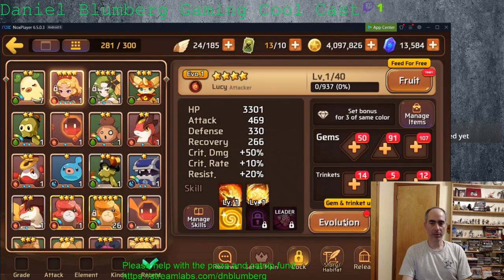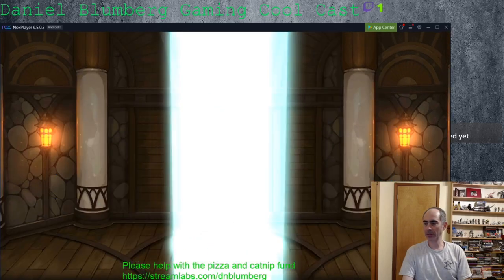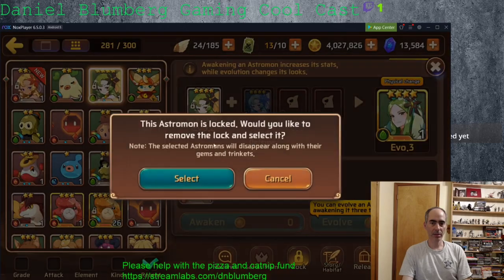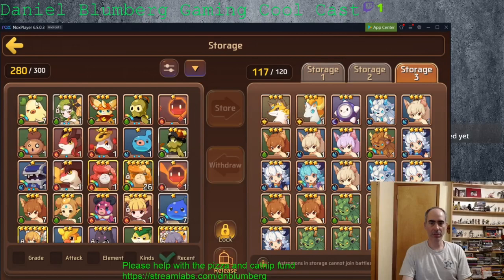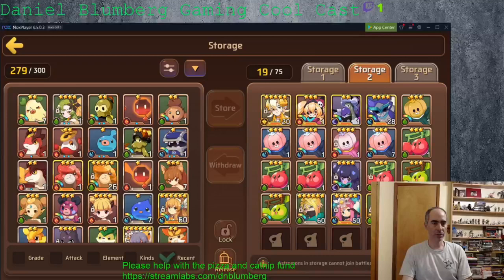Before I do the clan pulls, I'm going to make a little bit of space so I don't have to do quite as many back and forths. This is not going to be a long broadcast. What I'm going to do is throw some minions into storage so I have space to do the summoning without having to do a lot of inventory management.